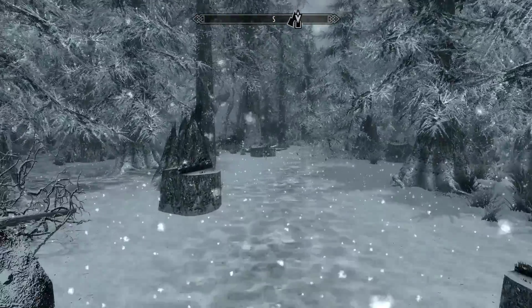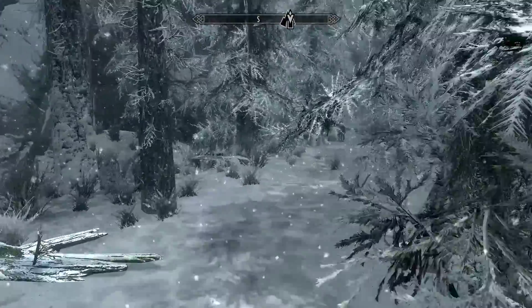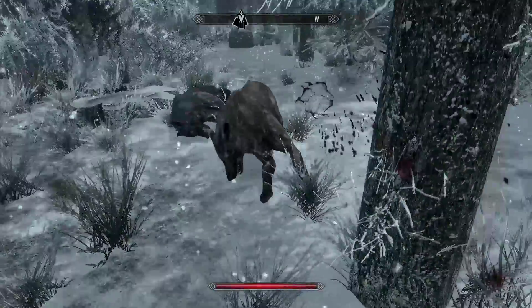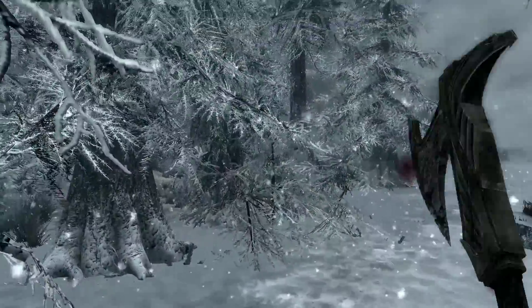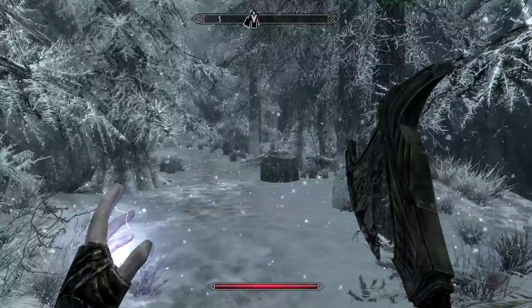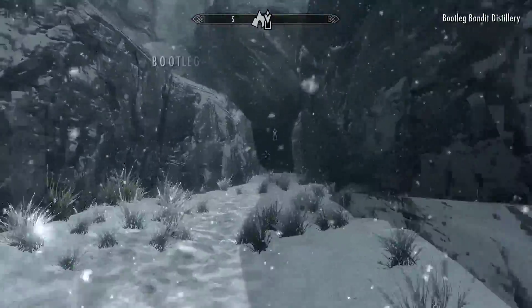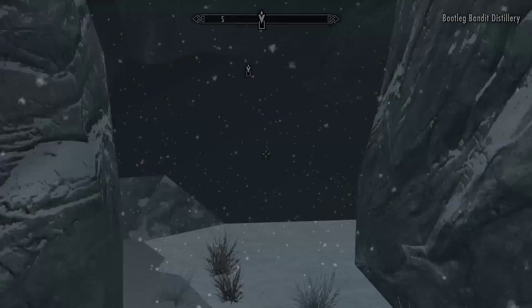Now we'll head off into the forest, which is the area we need to pass through to get to the Bootleg Bandit Distillery. The forest is a little transitional area. I set up a little ambush encounter with wolves here to break up the monotony of walking around, so the player gets a bit of action fighting a pack of wolves on their way to the distillery.